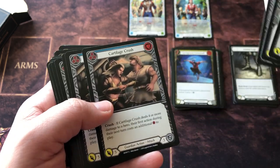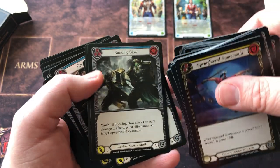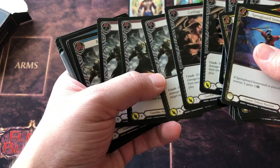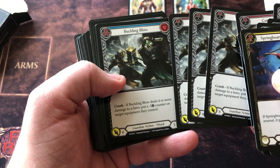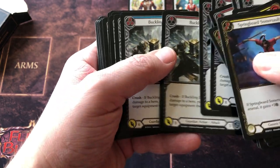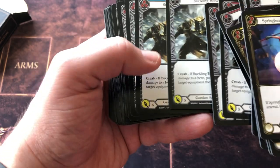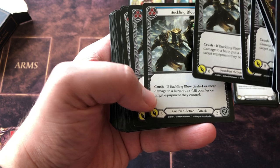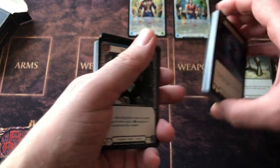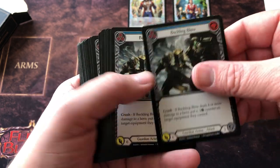Buckling Blow, Cartilage Crush. Just to point it out — up here in the right-hand corner is what's called the pitch cost. You can basically discard the card to gain additional resources. We're not getting the same repeats — there are differences to these cards. This one has a one pitch cost, this has a three. There are also subtle differences in what they actually do, specifically in terms of the attack value: the one pitch cost has eight attack, this one has six. There can be differences in certain values on the card depending on the pitch cost. Every card here matters.